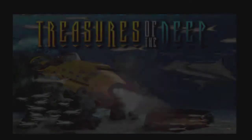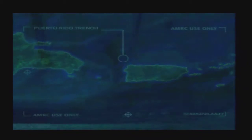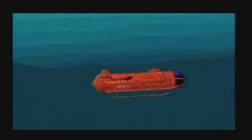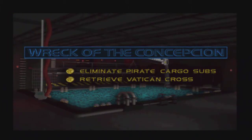I'm just kidding of course - it's not Call of Duty Black Ops. Treasures of the Deep. Alright, let's start this. In 1641, a brutal hurricane sunk the Spanish galleon Concepcion. She went down with a wealth of Vatican gold and religious artifacts, making the site a target for underwater pirates. Your dive objective is to retrieve the ruby-studded Vatican cross and destroy all the pirates' cargo subs.